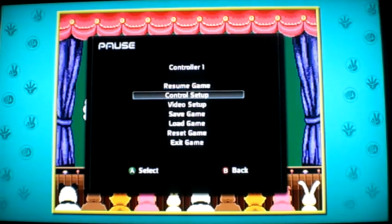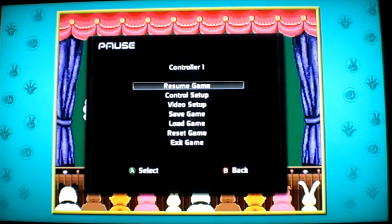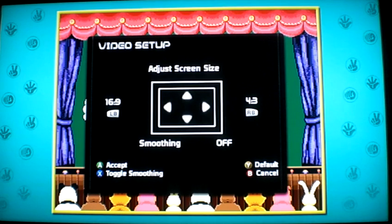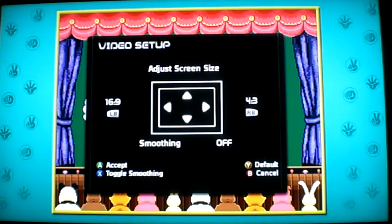Control setup. You can turn rapid fire on if you want to be a real cheater. The back button brings up the menu. Video setup — you can make it four by three. There is a smoothing option. It toggles with X, on and off. We'll see what the difference is. You can see it switching in the background there.